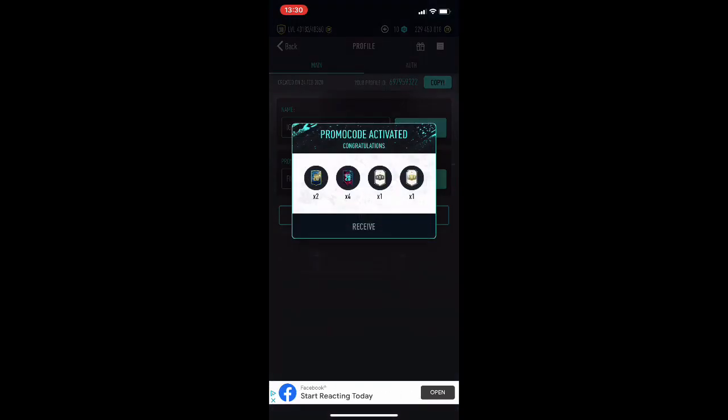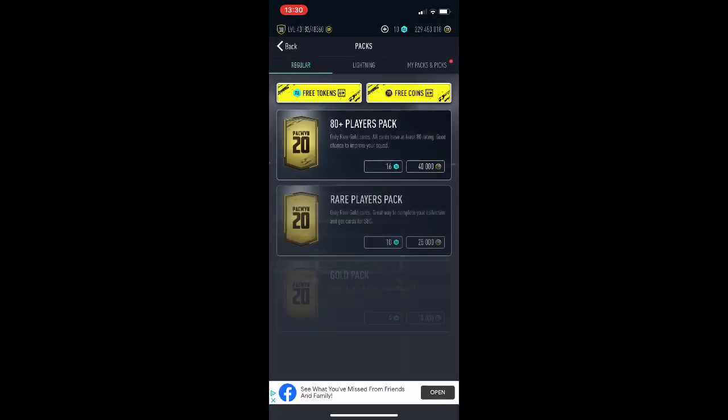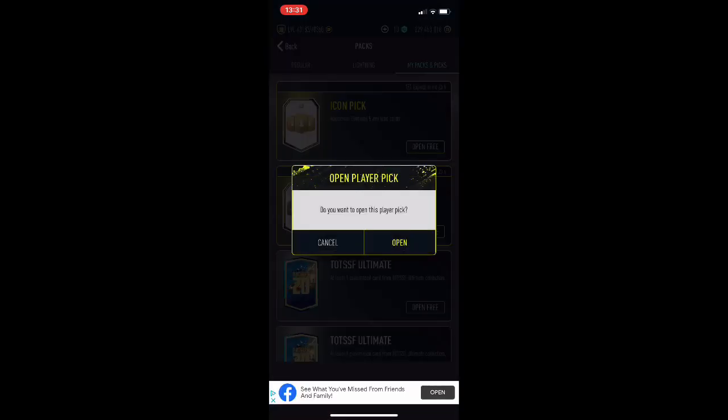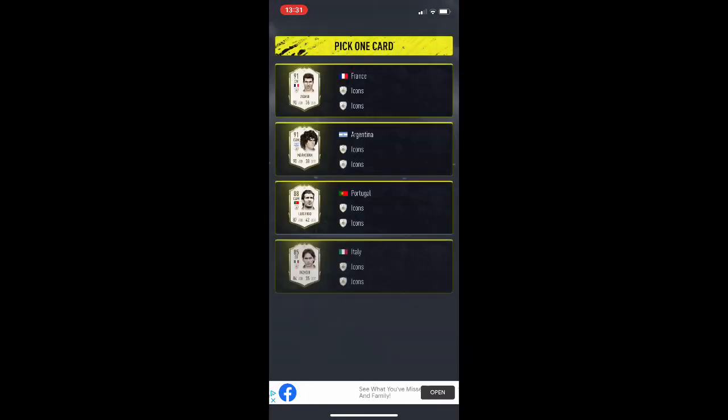Once you activate it, as you can see you've got two Team of the Season ultimate packs, four birthday cards, and an icon pick. So we're just gonna go over to our packs right now to open them. We got two alt icon picks — we got Nedved, we'll take him. We also got a base icon pick as well. We got pretty decent players — I'll take Zidane.